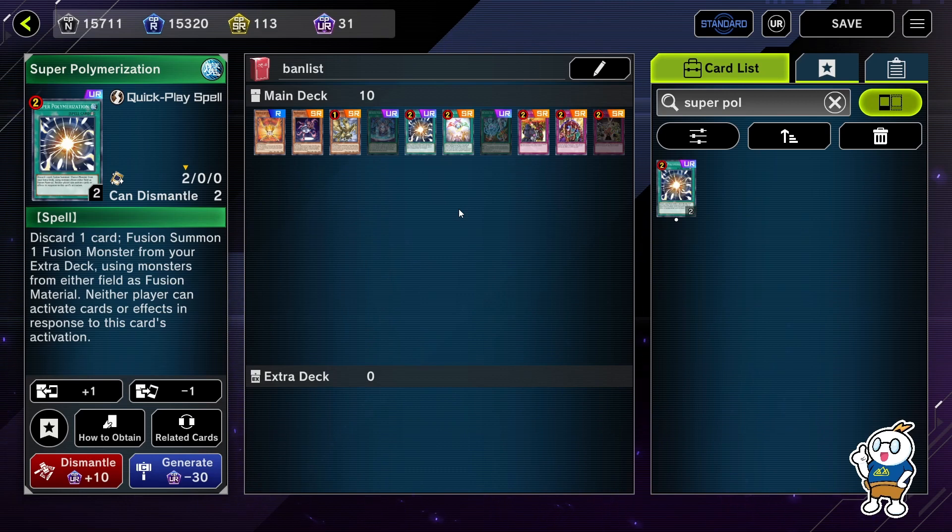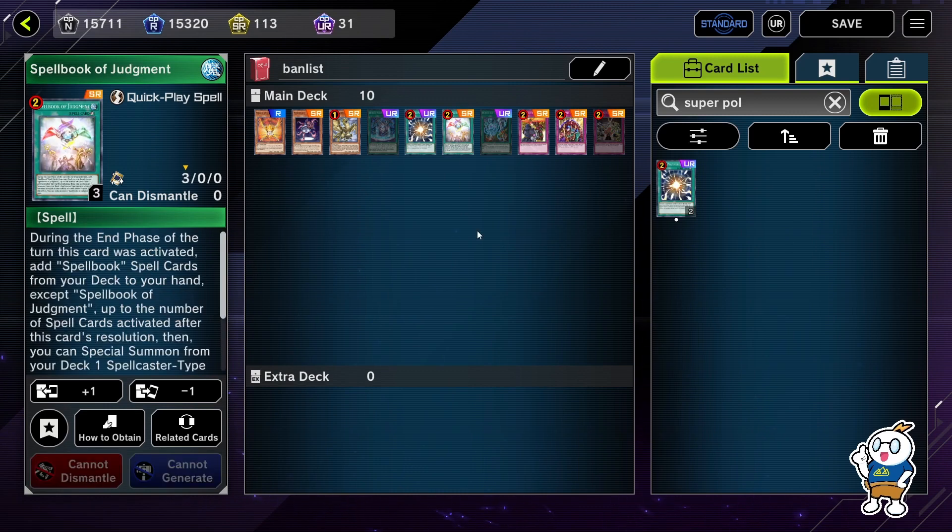Another card I want to talk about is Solar Poly — it's a really old card but it's going to be very strong in the upcoming meta. With Tesslaman coming out, having three copies of Solar Poly is definitely going to help in the mirror match or when you play against Tesslaman. I think this is a good unban.